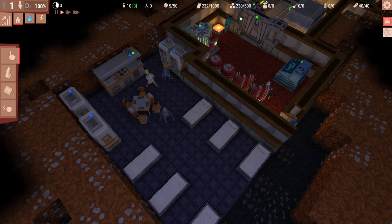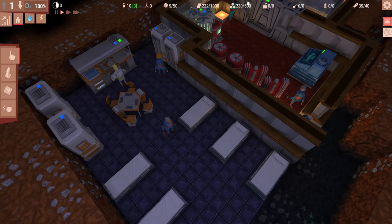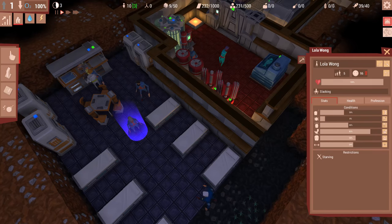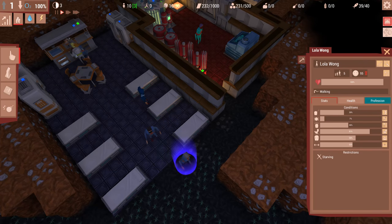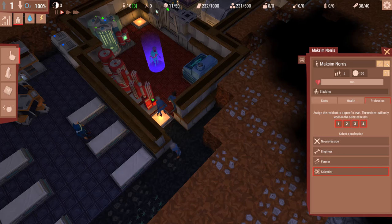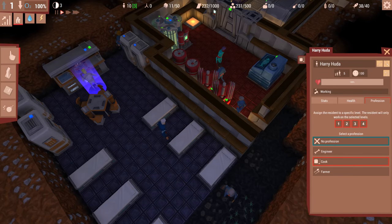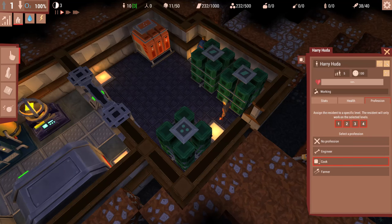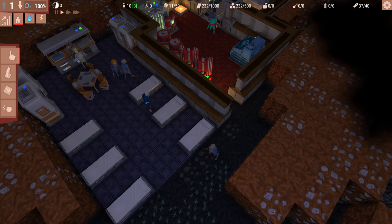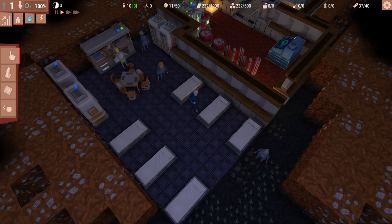One thing I'd like to see in this game is more variation in what people are wearing to determine what they do. Actually, I think there is some consistency: everybody who wears blue is a worker, green is a scientist, white look is a cook, and brown is a janitor. So there is color indication so you can quickly at a glance see who's what.